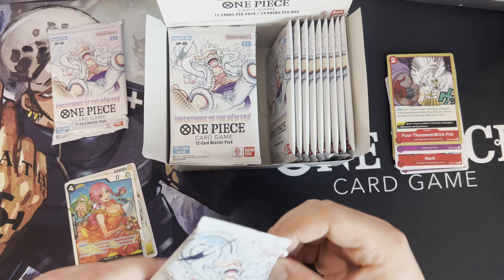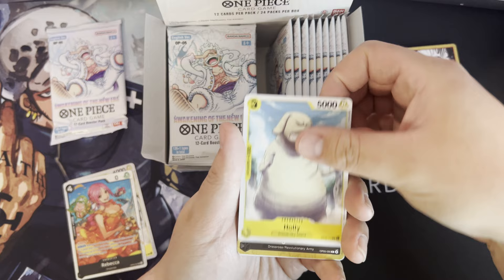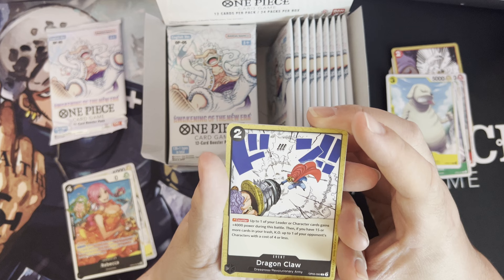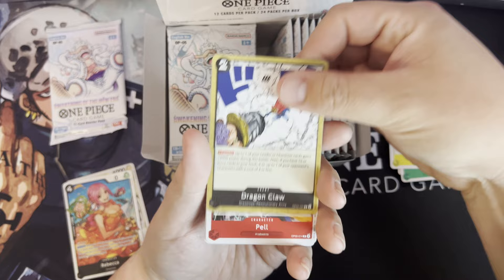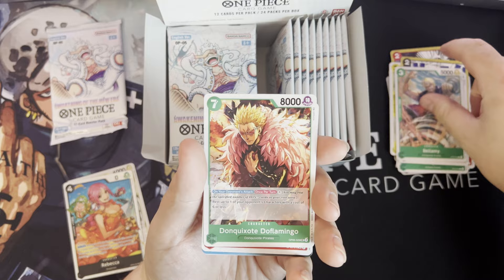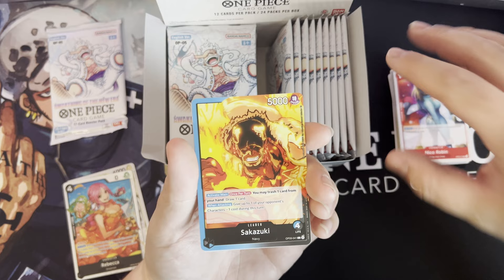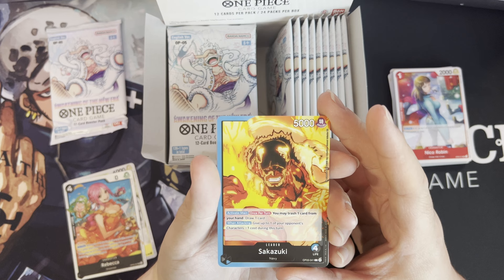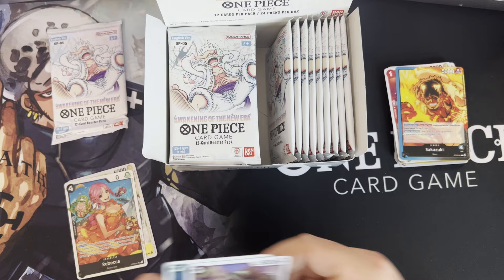Second pack: Bunny Joe, Bagaya, Surkis, Holly, Dragon Claw — two cost counter, up to one of your leader or character cards gains 4000 power during this battle, and if you have 15 or more cards in trash, pay to return up to one of your opponent's characters with a cost of 4 or less. Pell, Bellamy, young Doflamingo, Nico Robin, and Sakazuki. I heard Sakazuki is one to look out for in this set. Activate main — once per turn you may trash one card from your hand and draw a card, so it's just a free cycle. When attacking, give up to one of your opponent's characters minus one. Then Aokiji, Virgo, and Morley.